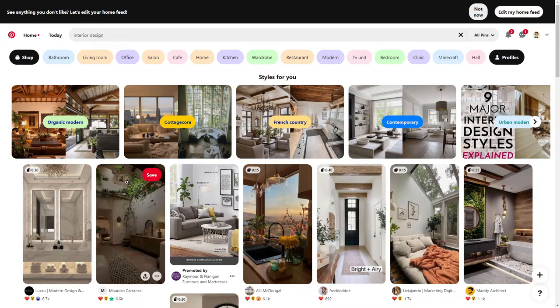So I went over here to Pinterest and I searched up interior design. There's different things you can learn how to interior design, like your bedroom, restaurant, wardrobe, kitchen. This is like your go-to place and you can literally search up anything and you'll find it — literally anything you want on interior designing.